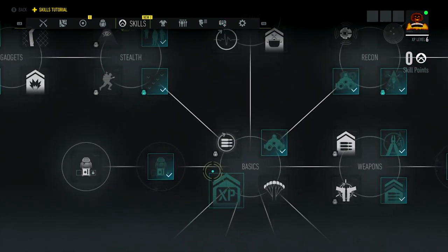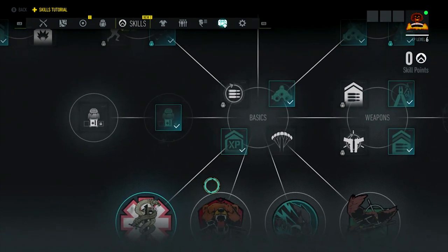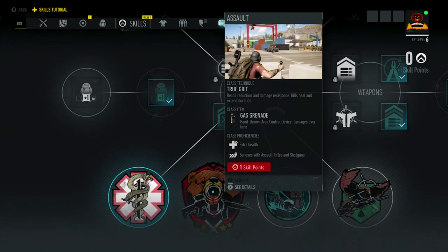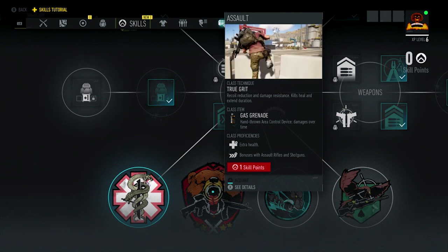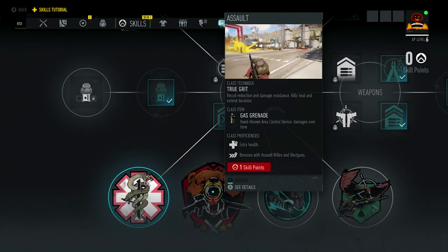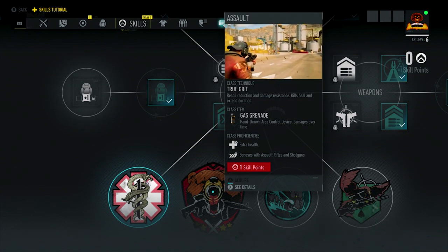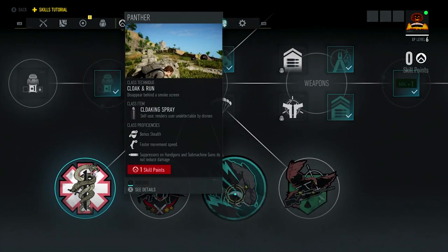Let's move on to the skill tree. You have your medic class with the healing drone that comes in and heals you. You have True Grit — recoil reduction and damage resistance; kills heal and extend duration. So when you're in the heat of battle, you pop this for the assault and get as many kills as you can to extend your time.